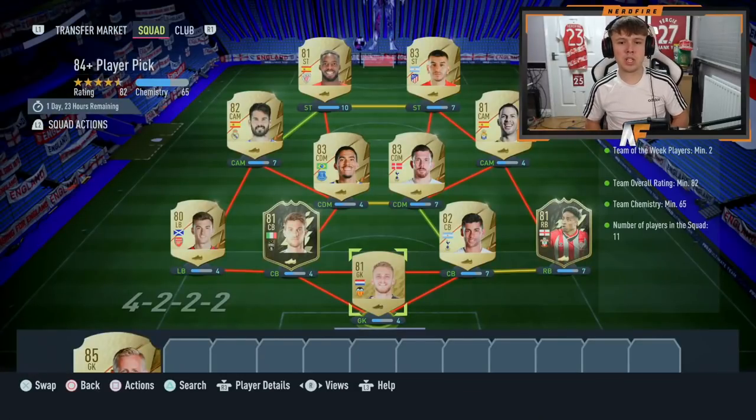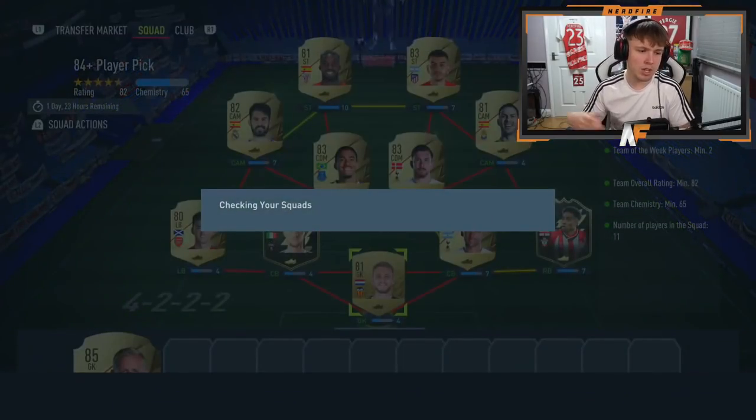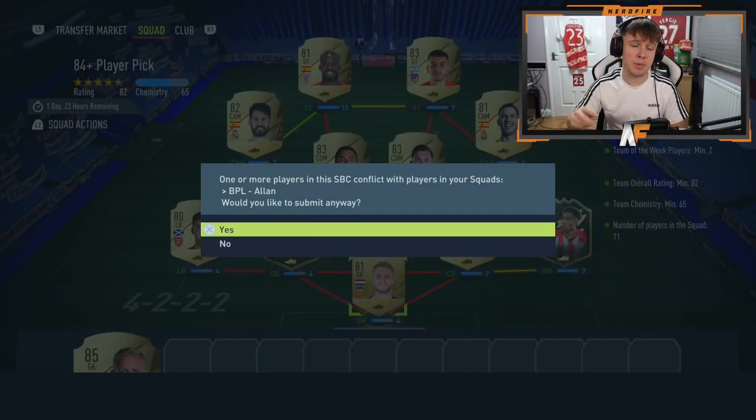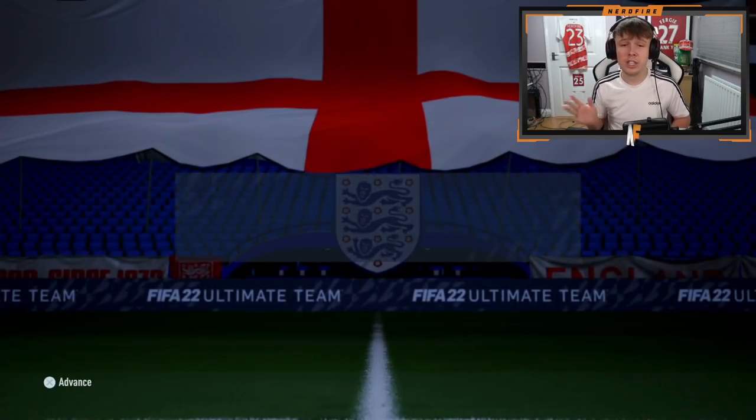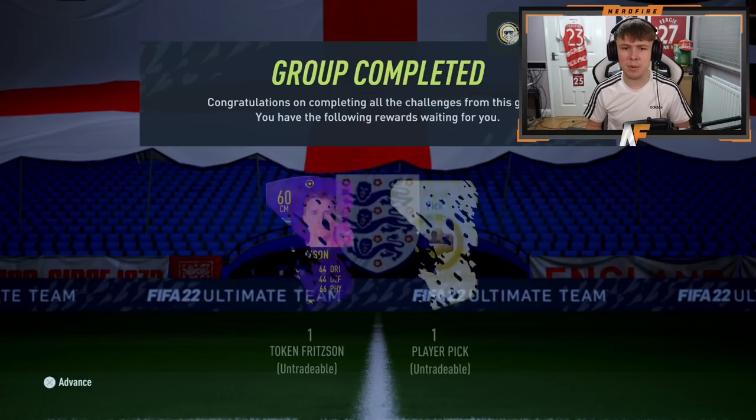If you guys have opened any of these packs, let me know in the comments below what you've managed to get - whether they've been good or bad. The 84 plus player pick also comes with a future stars swap token so it's definitely worth doing. It's 82 rated with two informs, not bad value at all.